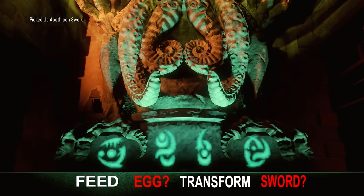Another place you're going to find these symbols is on the base of the sword pedestal. Once you get that door open with beast mode and get the right combination, if you look down at the bottom you're going to see four symbols. From Treyarch's chart we know for sure that 'feed' and 'transform' are definitely what those two symbols mean. I've made a guess that maybe one is 'egg' and the other is 'sword,' since you're feeding an egg to transform the sword — and the symbol I think is 'sword' is also on one of the swords, so it kind of makes sense.